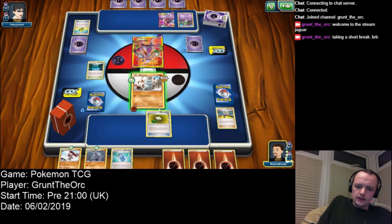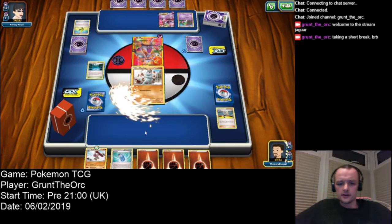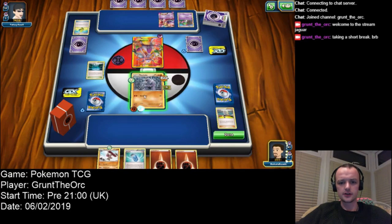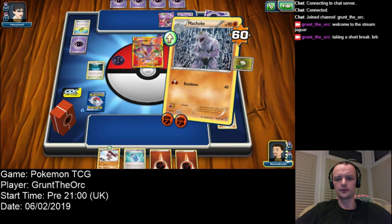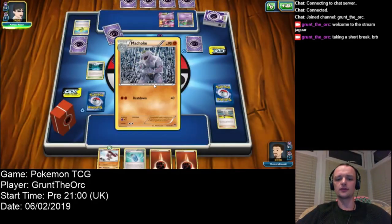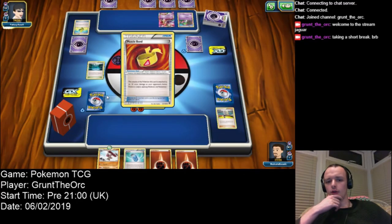He went first, didn't he? That's how he's got two already. Machoke out, two energies. My Beatdown's going to do 60 damage, but it's not going to be enough. Because next turn he's going to do a minimum of 60 damage and I've only got 30 health left. So we've lost this game.